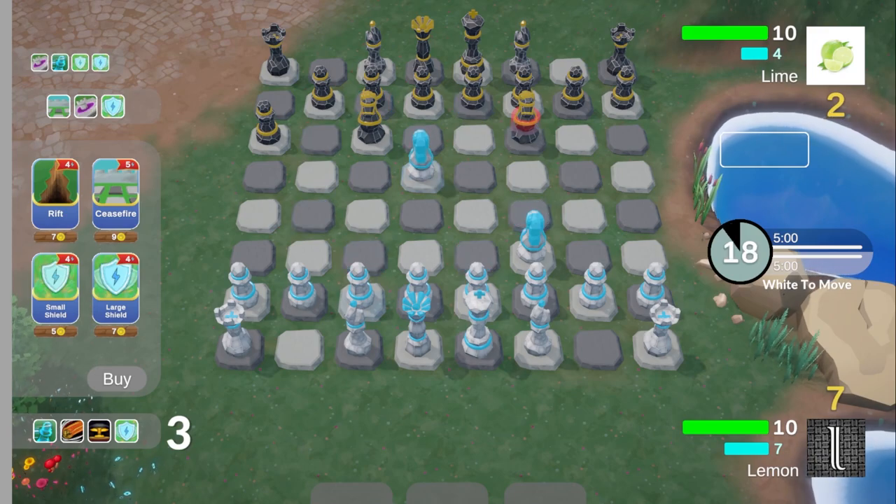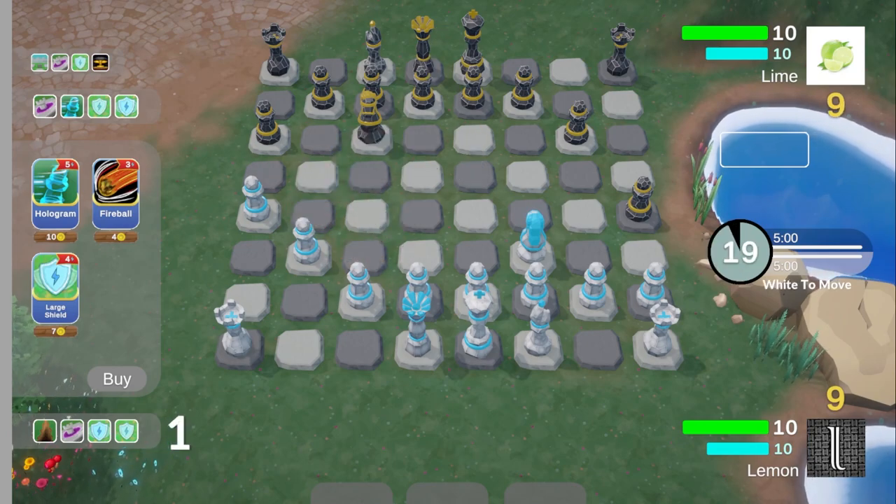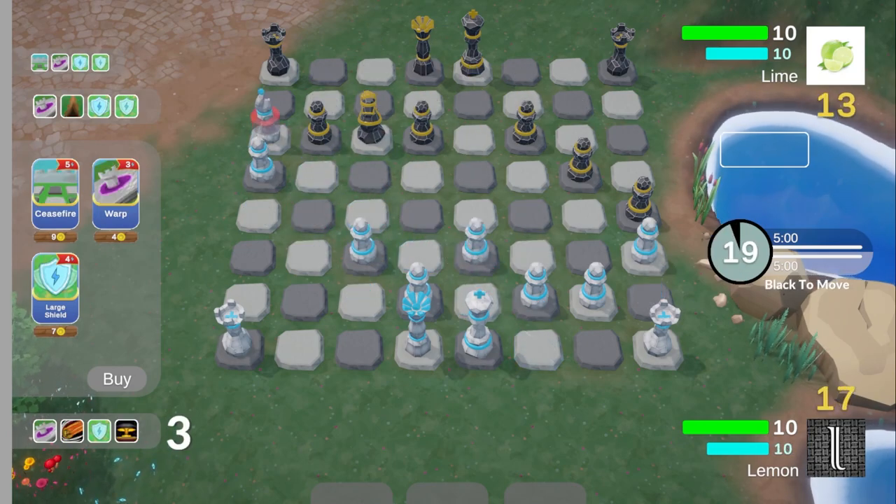Next up is Mutually Assured Destruction. This card can be placed on a pawn or minor piece, and turns it into a death trap. When it gets attacked, both pieces get captured. This card can be very strong in the right situation, since it eliminates the need for that piece to be defended.